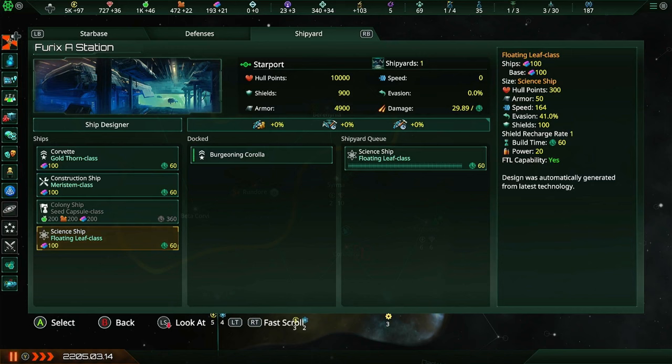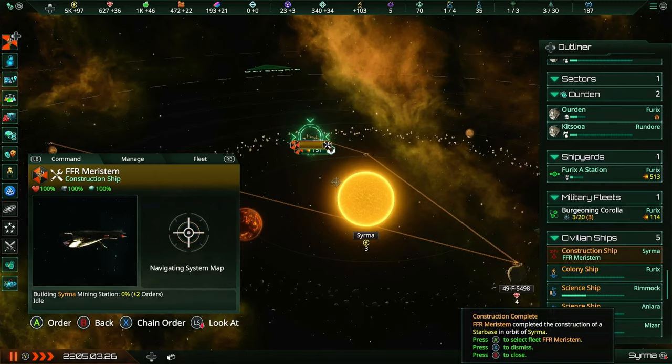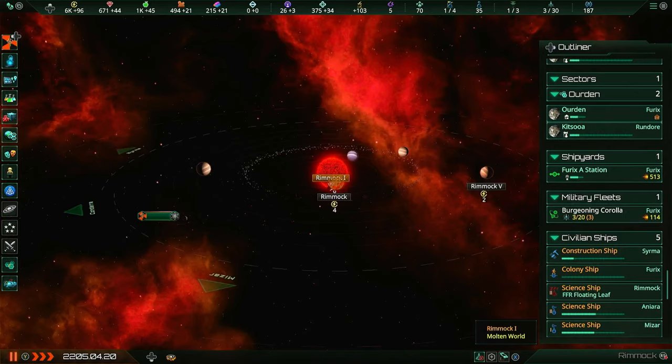Our first station is finally done with the colony ships, so I'm instantly gonna stick another science ship in the queue. Our shipyard workers are very angry - just when they thought they were done, there's always more to do. Now the construction ship can build all the mining stations. Is it appreciating the embrace of our borders? I guess we're just a very charismatic nation.